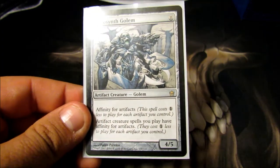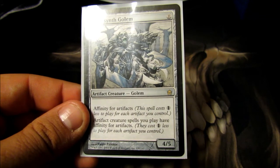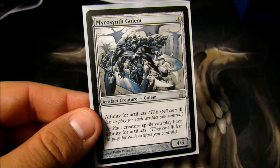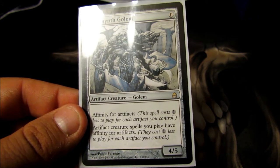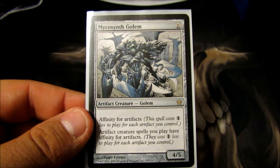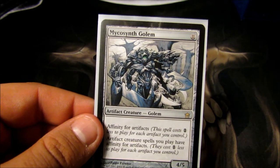Mycosynth Golem — eleven-cost 4/5. Very expensive for a small body, but he has affinity for artifacts so he comes down relatively cheap. And then he gives artifact creatures I'm going to play affinity for artifacts as well. So when you drop him, everything you play afterward becomes way, way cheaper.